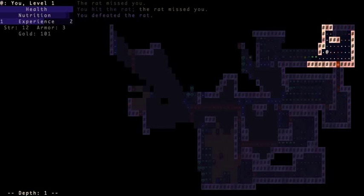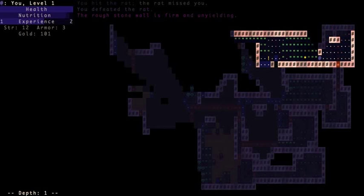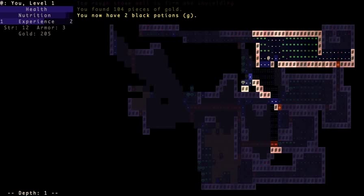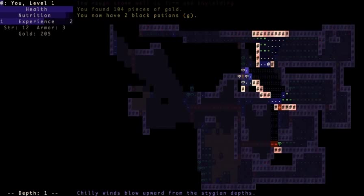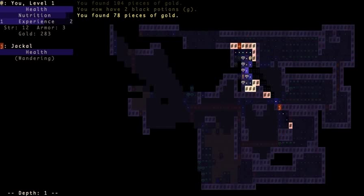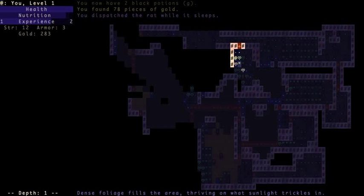One of the things you'll notice is there's a lot of environmental detail. This is a chasm, which is basically a huge hole. You can just jump in and go to the next level if you really want to, but it will damage you.